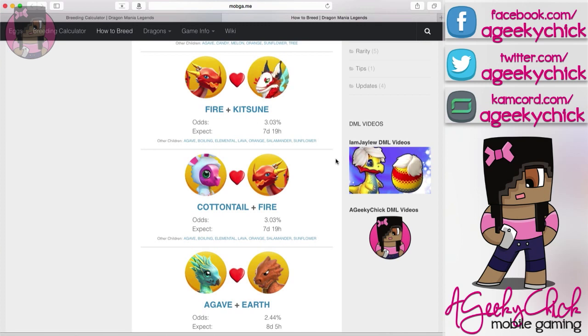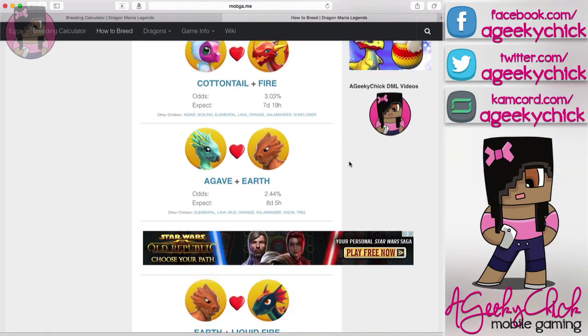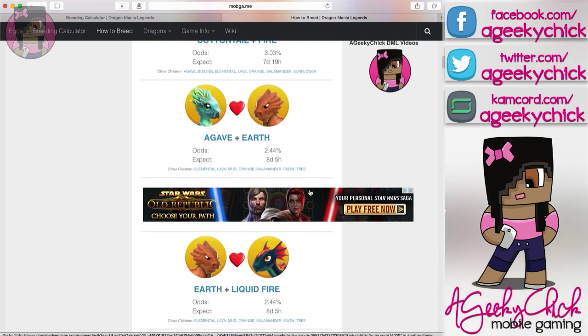The next option would be using Earth as your single element. I started out doing Earth and Agave — I did that about three times — and then when my Cherry Blossom was hatched, I leveled that up and I got it first time trying Earth and Cherry Blossom.